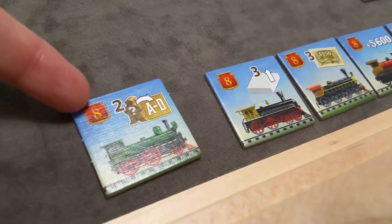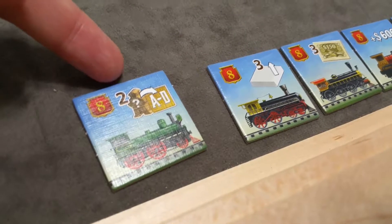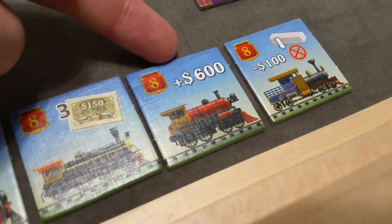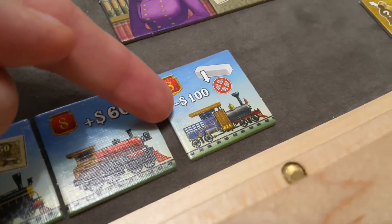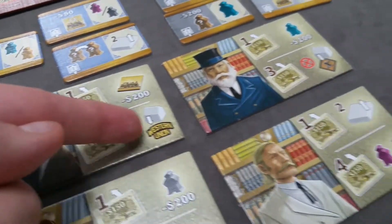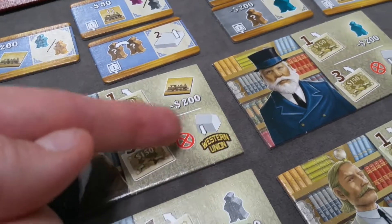Now let's look at the train tiles. When face-up, you can flip them to get the benefit. The starting tile for each player allows you to promote up to two workers to milestones. Other train tile benefits include: three track movements; three Western Union shares; $600; place a rail on the board by paying $100 with no additional terrain costs and no deal triggers. When placing pieces via train tiles, you're not paying extra costs nor triggering bonuses like shares or Western Union tile access.